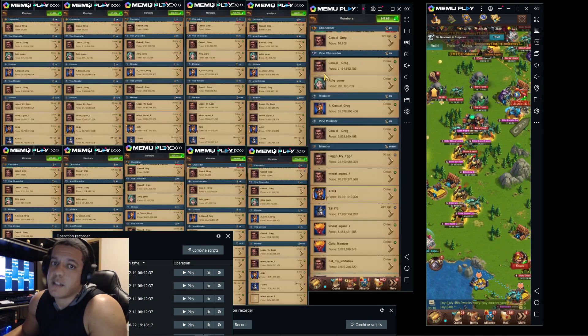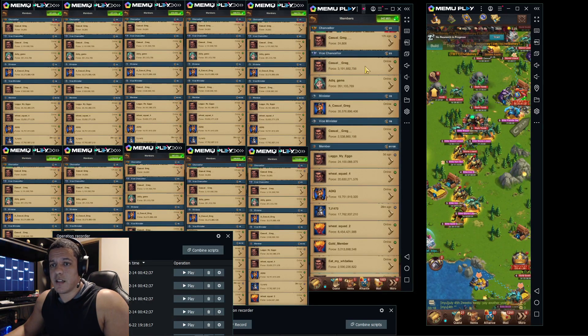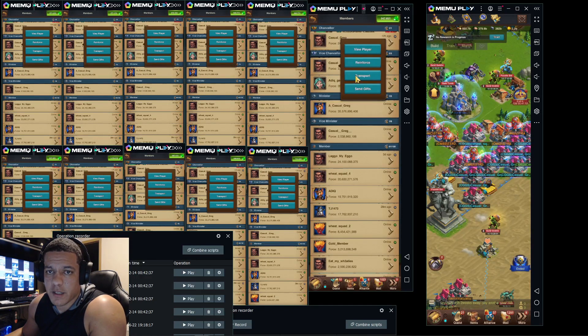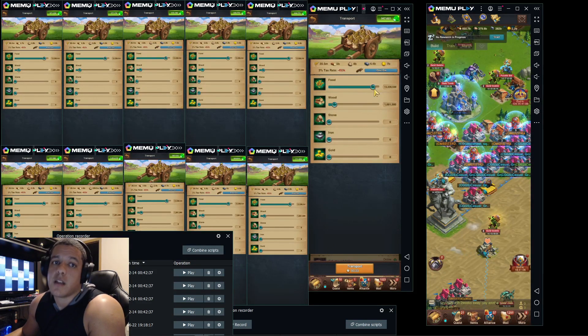Go back to your alliance tab, then members. This is very important — I use Top VC, which is who is going to be getting all the resources. Every now and then I'll transport it to the main. Go ahead and click on the left side because it pops up right there, hit transport. The first thing I always do is go to wood and food, because some farms don't have enough food. When they don't, you click wood first and it will send the wood out.